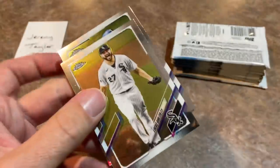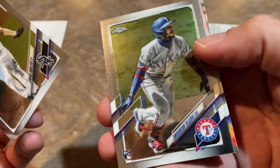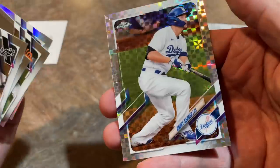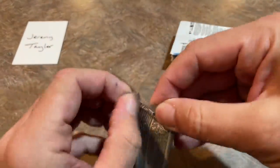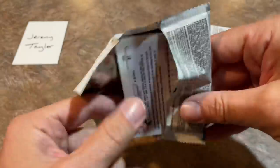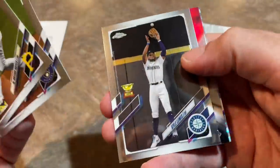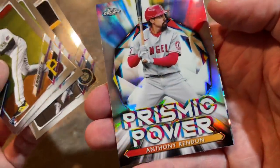Nothing crazy in that first pack of box two. There's Lucas Giolito, Anderson Tejeda. We've got a Giolito Refractor and a Corey Seeger X-Fractor. All about the X-Fractors with the Mega Boxes — if you're a Refractor collector, you'd probably want to grab one of these. There's Ke'Bryan Hayes' regular base rookie card. We've got a Prism Power card of Anthony Rendon coming up.